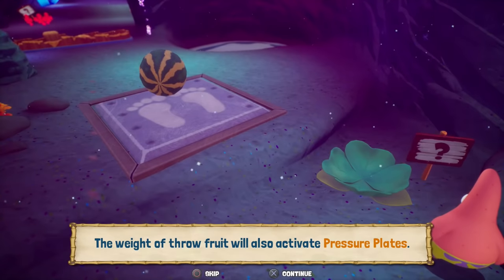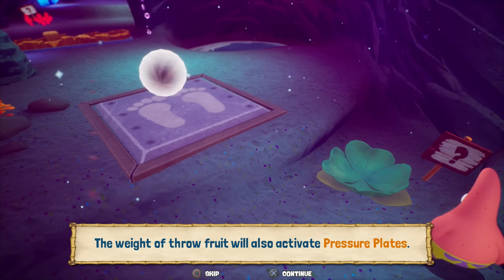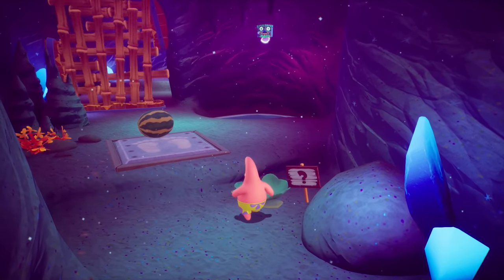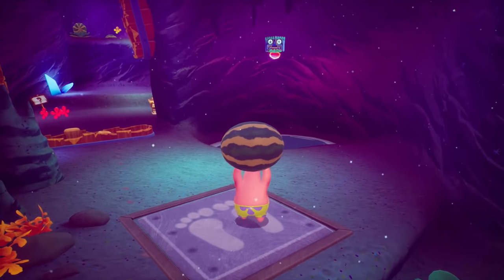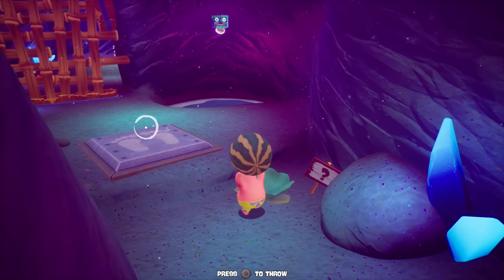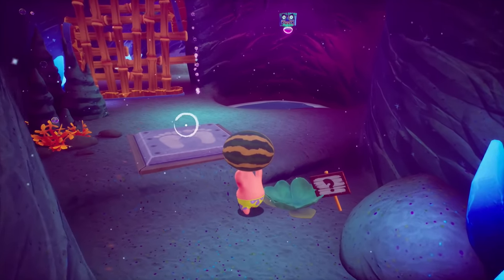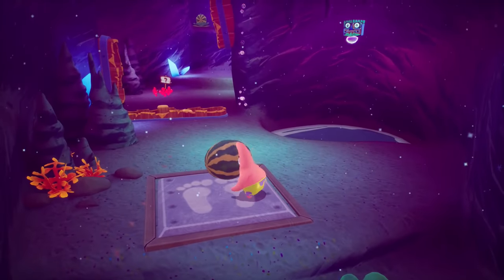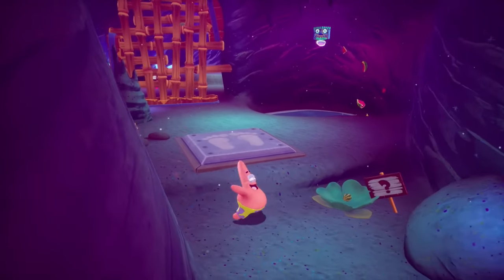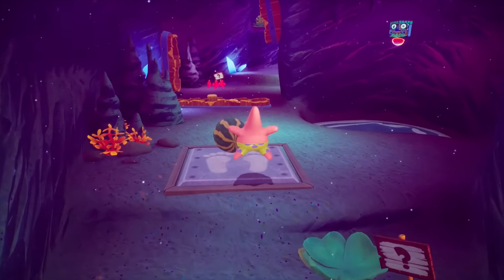Let's read this sign. The weight of the throw fruit will also activate pressure plates. Yep, as we just saw there. Before we do that though, should we also get that? I might as well — toss it over there. Why did it... that was weird. Pick it up and give it a toss over that way. It doesn't work this time, we're just moving on.